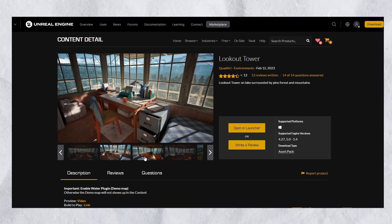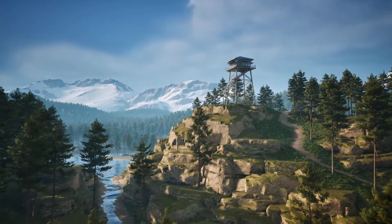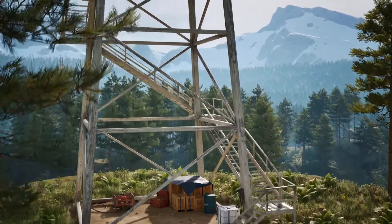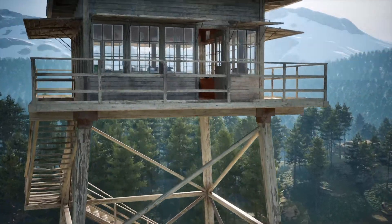The Lookout Tower is an environment asset with 4 assets: a lake, mountains, and the Lookout Tower. It has 164 different assets. And as you can see, it looks pretty nice — there's not much more to say about it.